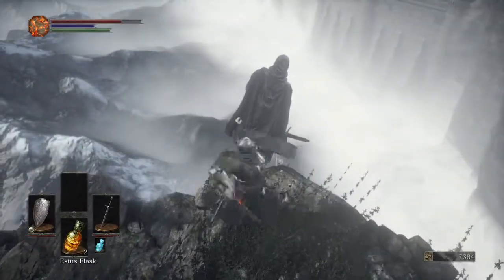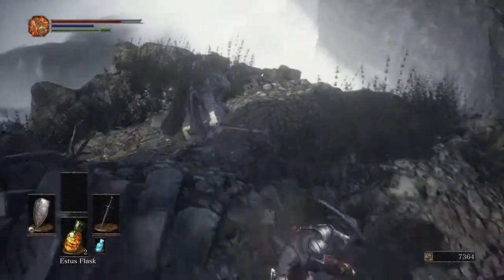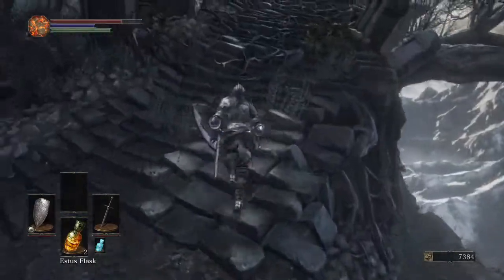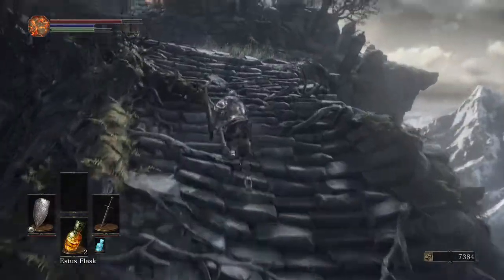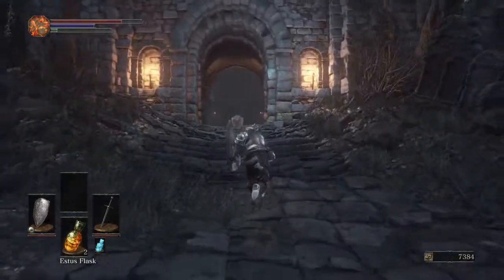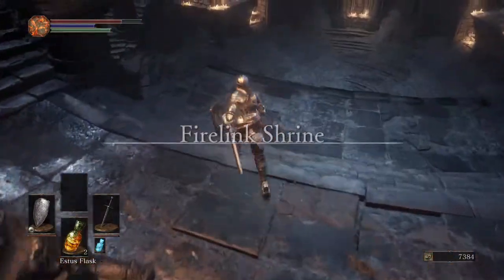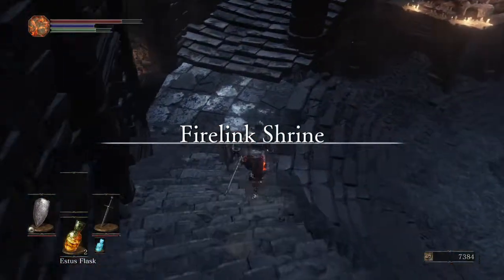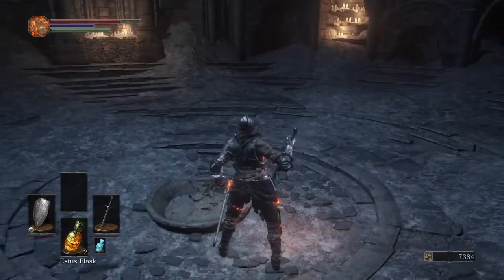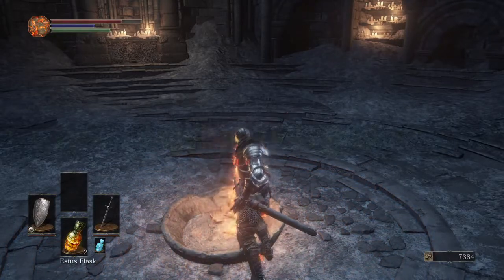And we are going to do a Spartan kick — ah, no we're not. Hey, hey — no. We are not doing this today. Coming over this way, we have the firelink shrine. We're going to go ahead and set up the bonfire here. And then I'm going to show you guys the third decently difficult enemy in this area.